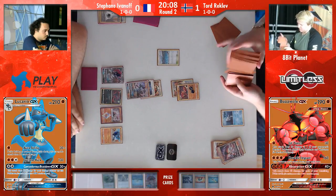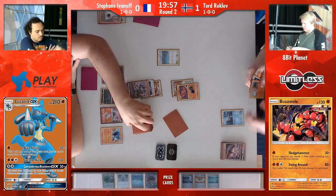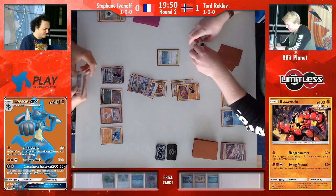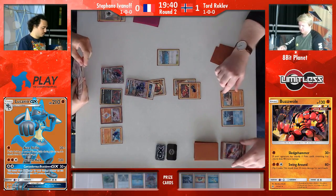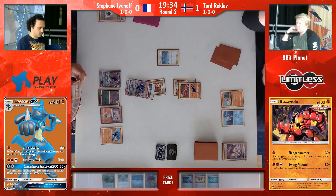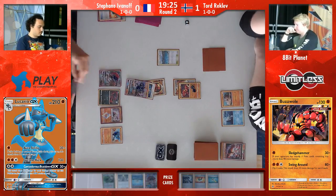The game opens up now into a situation for both players. It just depends on what Tord gets — and he gets the Brooklet Hill. His hand is not looking good. He can get Remoraid, and then he has a choice between benching Rockruff or just attacking with Jet Punch. Because he cannot play the Ultra Ball now — he needs to get Octillery next turn. However, he hasn't played his Lele — it's still not in the deck. But if he puts the Rockruff on the bench, he has to discard the top card from his deck.